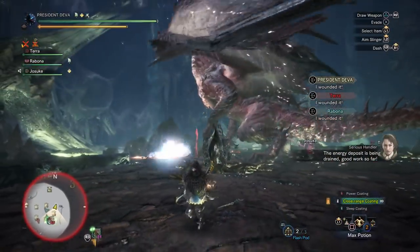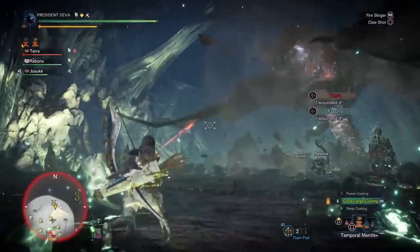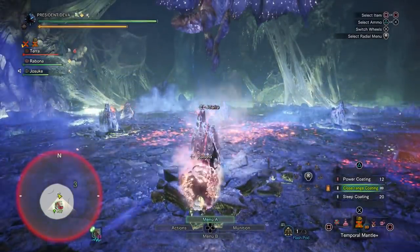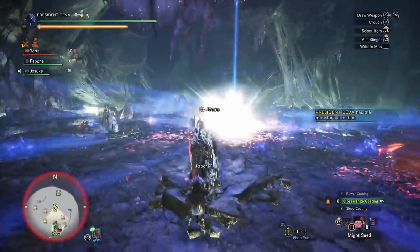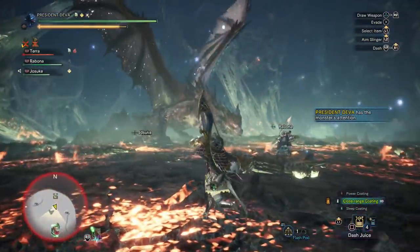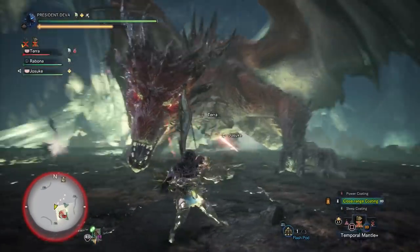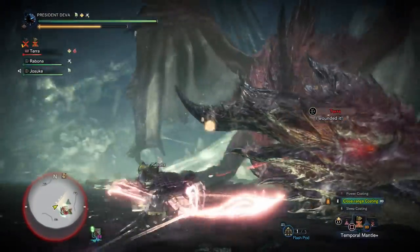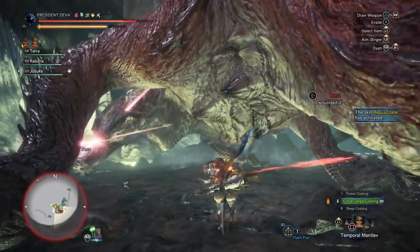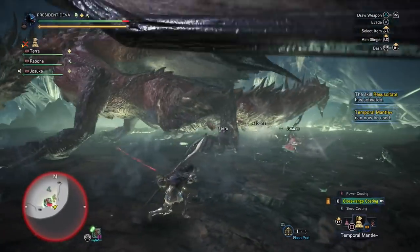I was already running to the second trap spot but Safi managed to fly up and do a supernova. With bow there's no way to reach it to cancel unless you flinch it before it even flies up. The nova not only wastes a lot of time because of the animation, but Safi'jiiva also loses critical state, which automatically means way less damage. Our goal was to interrupt it as much as possible to keep it in critical state — we obviously didn't fully manage that on this run.